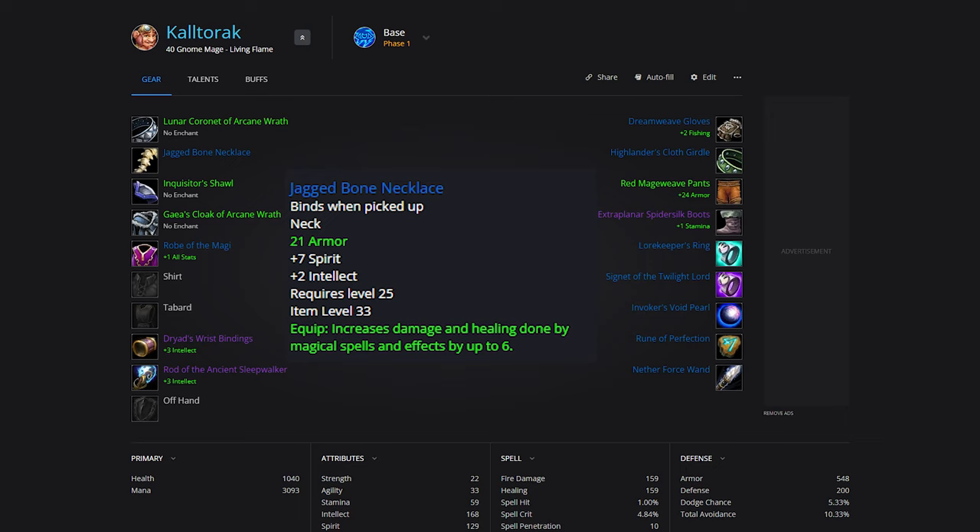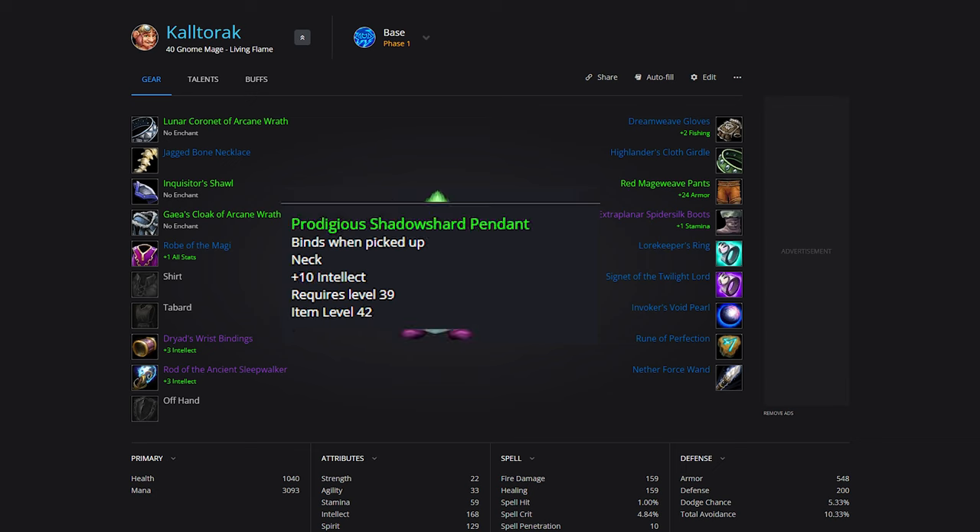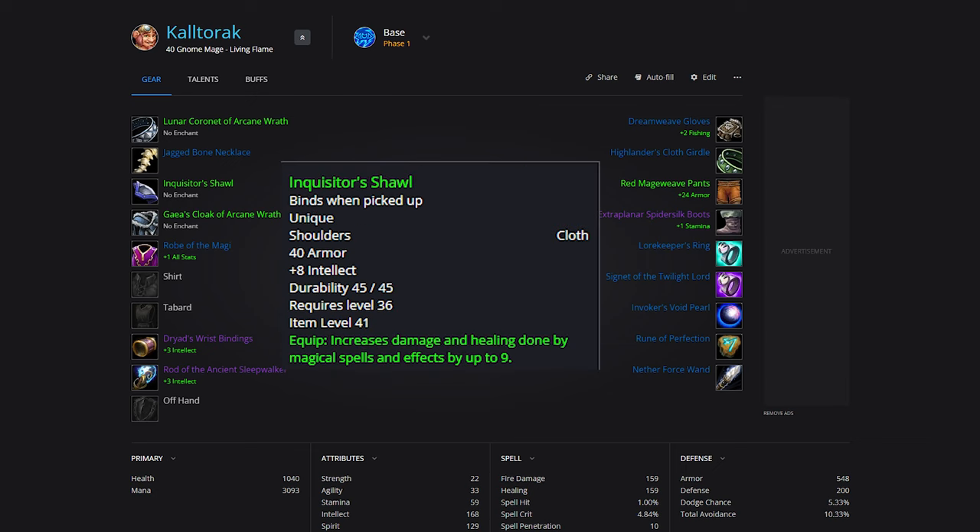For Neck, the best option is Jagged Bone Necklace — no contest here. Tree Amulet would be the next best option, or a plus 10 Int green. For Shoulders, Inquisitor's Shawl is our best bet. It drops off High Inquisitor Fairbanks in SM Cathedral.